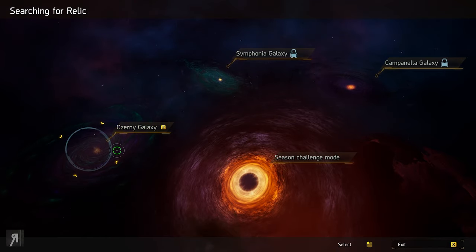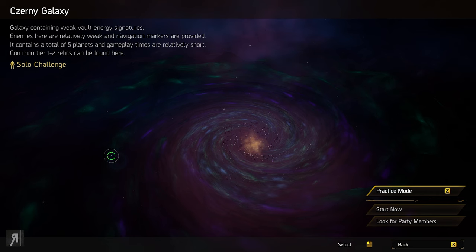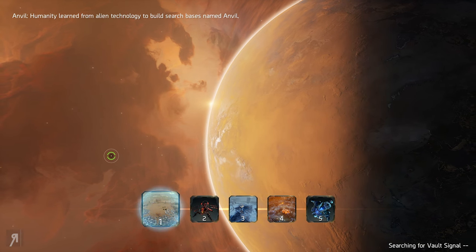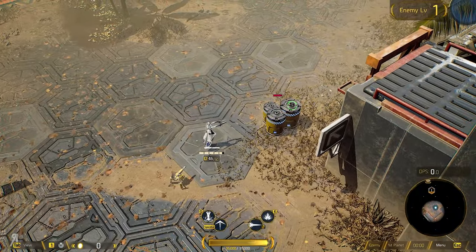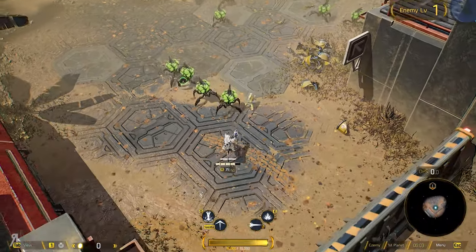We're going to go right back in — not practice mode. We're just going to go right back in here and see what we can do to defeat the boss this time. I'm going to be a little bit quicker this time. Should I even bother killing these? Look at how long it takes me to kill these things — it doesn't really give me that much.